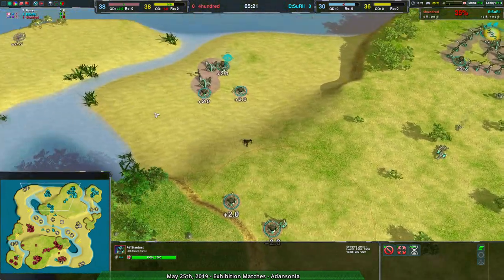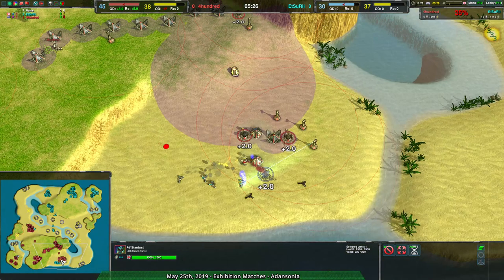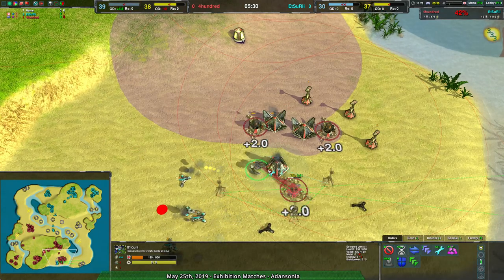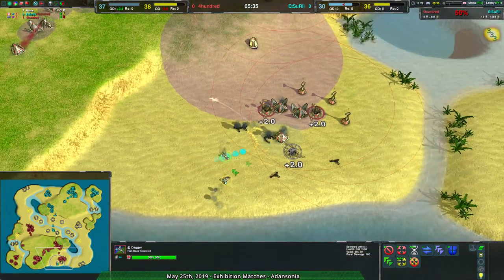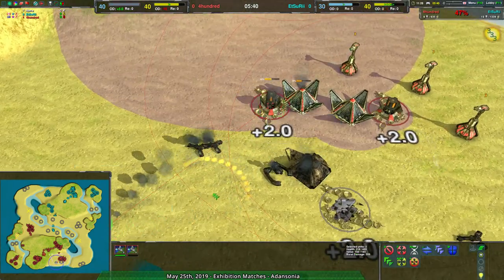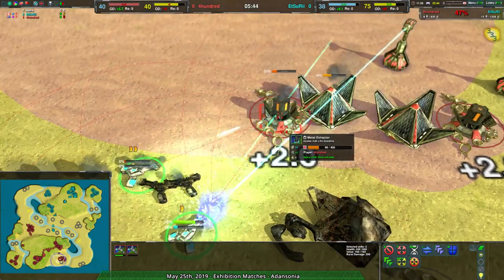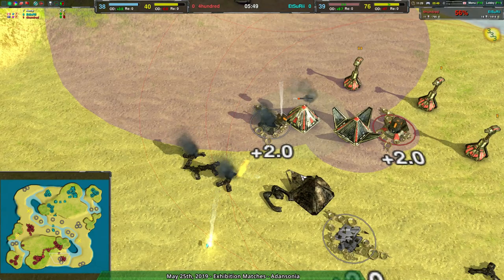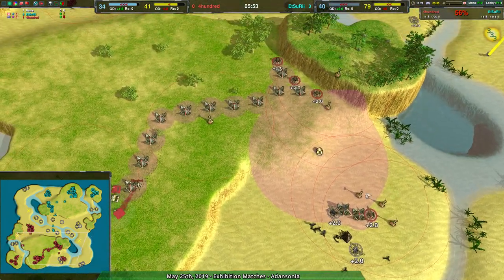Looks like 400 has a very strong defense that Edsuri cannot really crack. Edsuri should just focus on getting either a bit more overdrive or more metal extractors — there are a lot of free ones to take. Or get rid of the quill. Yes, do exactly that. Get rid of the quill — it opens up the entire south side of the base and means there's no rebuilding happening. The metal extractor is quite vulnerable, and the daggers position themselves to avoid the lotuses. They go for it, and there it is — takes out the metal extractor.